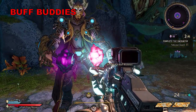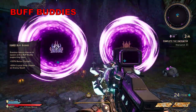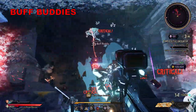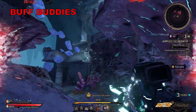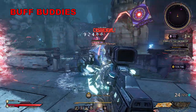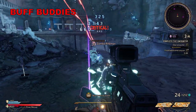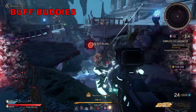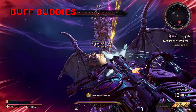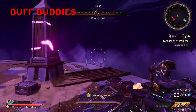Up next is Buff Buddies, a hard curse that causes enemies to have a chance to spawn with buff buddies supporting them. Buff buddies float alongside enemies regenerating any health that's missing. The healing they provide is relative to the health of the enemy — the bigger the health bar, the greater the healing. They can be killed, but they will seek out and support another enemy if their subject dies. It's a good idea to defeat them when you can, because you don't want them hiding behind a tough enemy and making it impossible to kill.